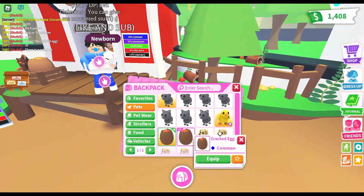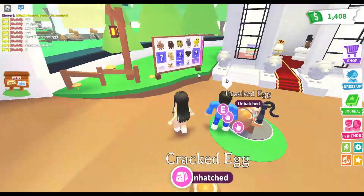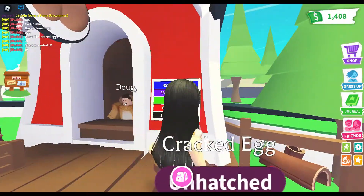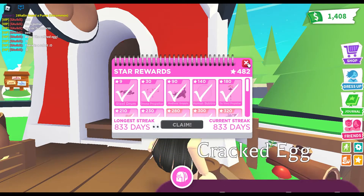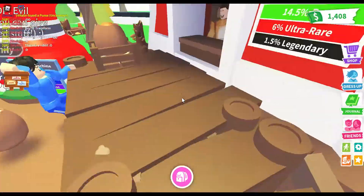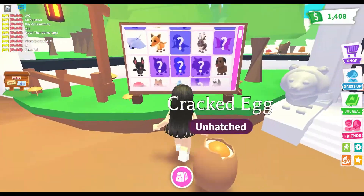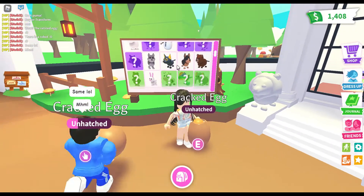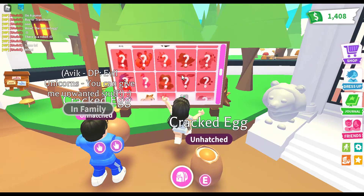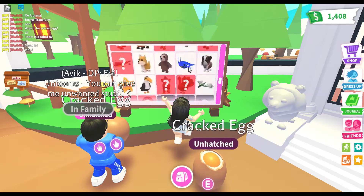My friend Avix can also hatch a cracked egg. I don't have a lot of legendaries — most of mine are diamond or golden because I have a very long login day streak. I don't have high hopes of getting a legendary, but I don't really care. Let's just hope we get a pet we don't have already.